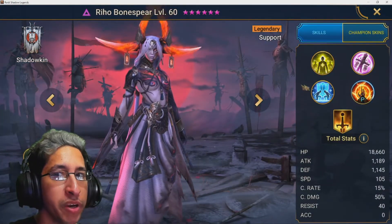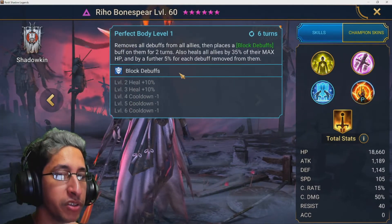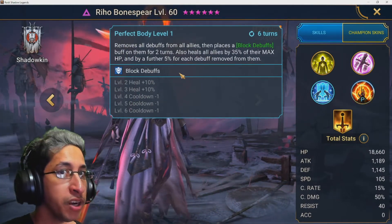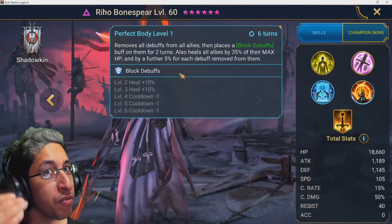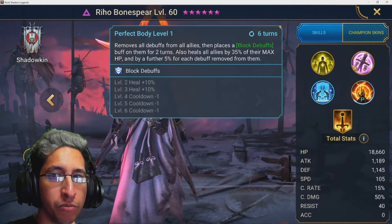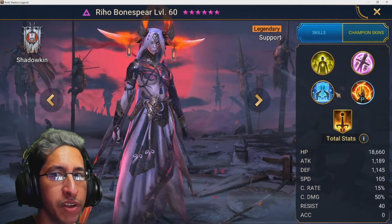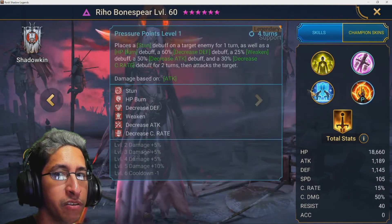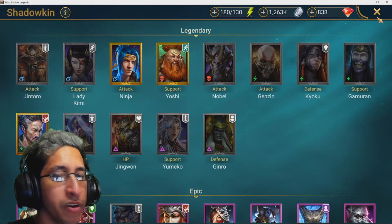With some of these champions you can just bring in a Madame Serris, strip them, put the bombs, and they're dead. With others you have to time it carefully. On defense, they'll either use one skill or another, so you have to watch their team presets to figure out what's going on.